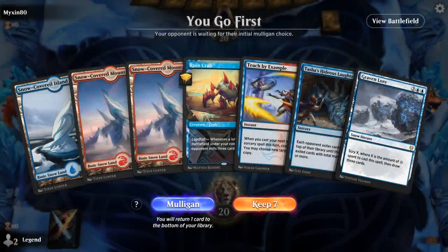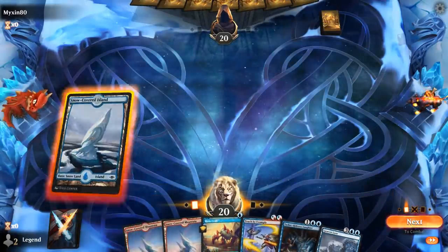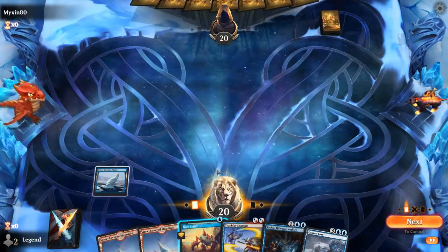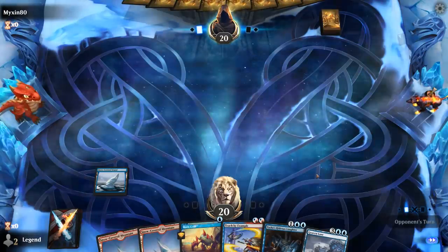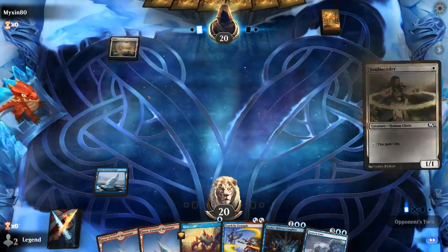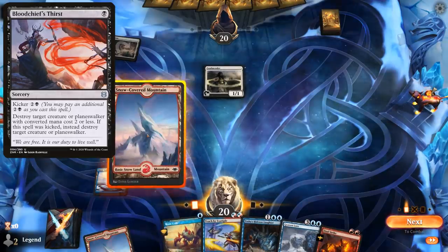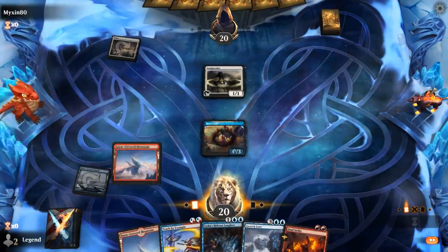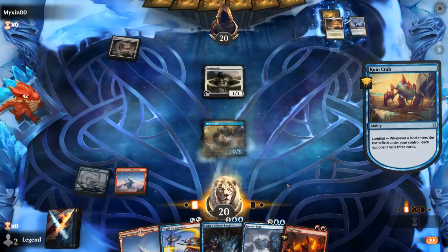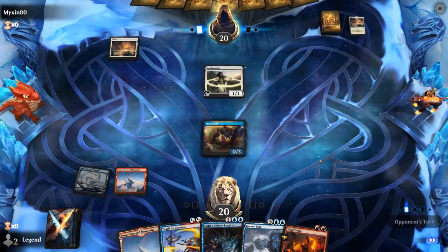We're on the play with a nice opening hand. We'll need an extra blue source, but let's see. Do I even play Ruin Crab? I don't think I do since I don't have anything going on on turn 2. If our opponent has a Blood Chief's Thirst they could kill my Crab before I get to mill. Now we drew the Dual Strike, so I could foretell it, and I can still do so on turn 3.